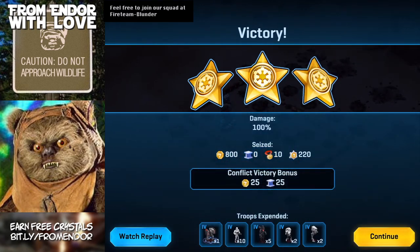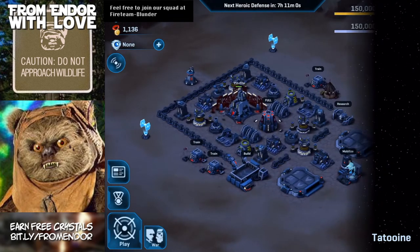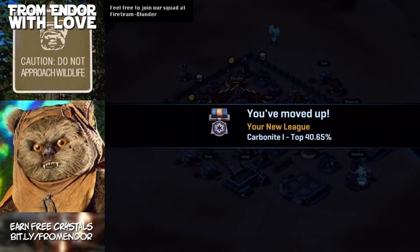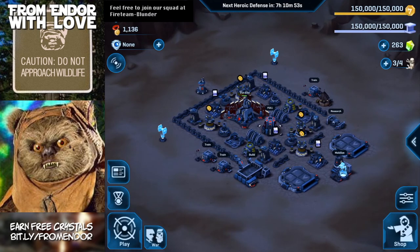We're not getting many resources since we're kind of maxed out, but we'll get some points for the conflict. That's it so far. I'm going to go in and redesign the base and do a corner-style base so you can see how that looks at level 4.